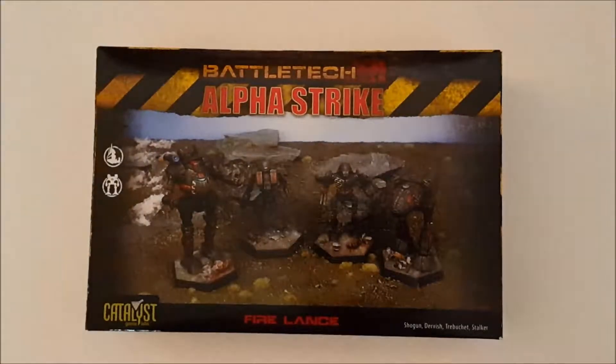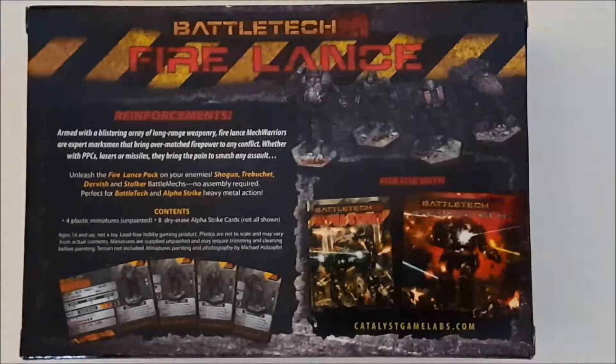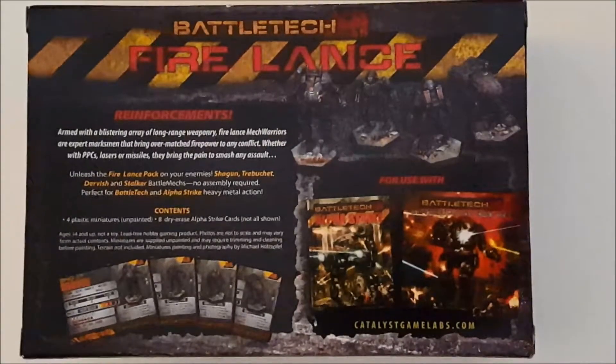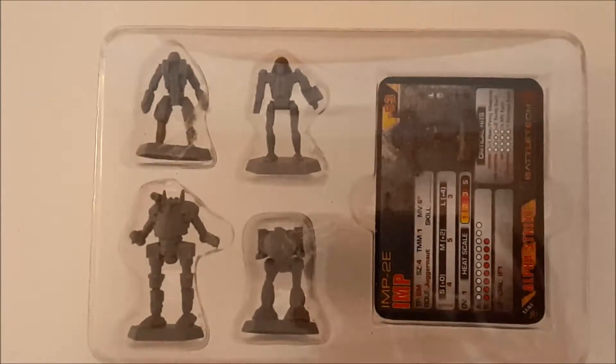And here it is, the Alpha Strike Fire Lance. As with all the Lance Packs that are available for Alpha Strike, this comes with four mechs. This particular Lance Pack includes the Shogun, the Trebuchet, the Dervish, and the Stalker. You also get the unit cards. And let's take a look at what's inside. Under the clamshell here, you have your four mechs and of course your cards. We're going to go ahead and take a closer look at the mechs.